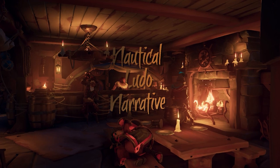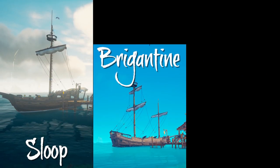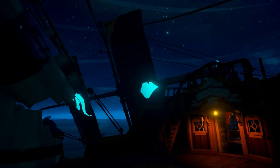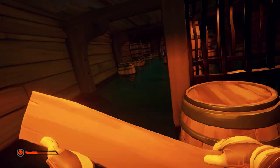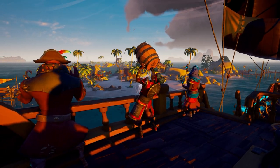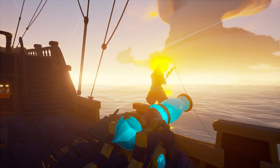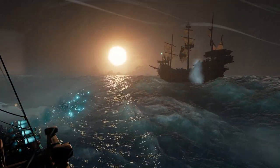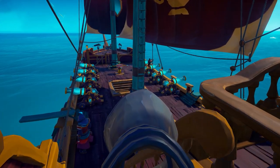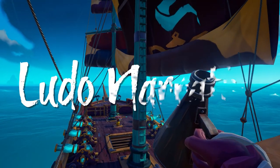When you first play Sea of Thieves, you are given multiple options for what ship you'd like to set sail in: a tiny sloop, brigantine, or a gigantic galleon. Each ship becomes more complex to sail than the last, with more cannons, more sails to manage, and more ground to cover to repair the ship if it's sinking. So you'll need a crew to help — one to be the helmsman, riggers to manage the sails, cannoneers for combat, and a lookout. It's incredibly easy to fall into these different roles, and this is encouraged by how crucial communication is while sailing effectively. Even the act of slowing the ship down is a team effort.